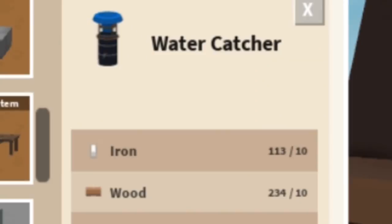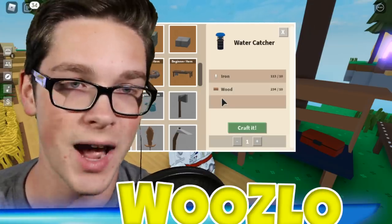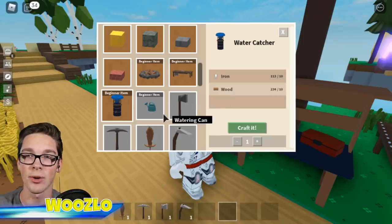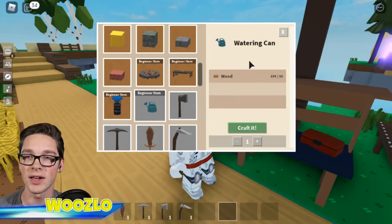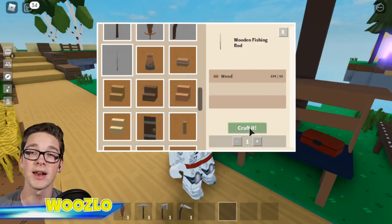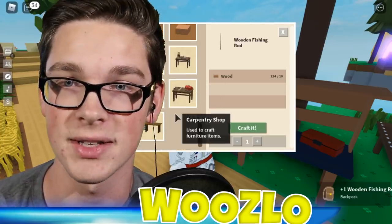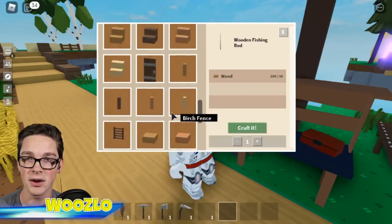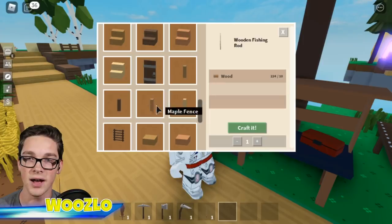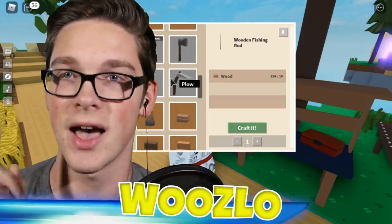We also got a water catcher — I don't know if it rains now, but why do we need to catch water? I think it does rain, so that's exciting. We got a watering can which just takes wood, pretty easy. We got a fishing rod which I'm going to go ahead and create right now because we're going to be going fishing. They also categorized the different crafting things — tools are different colors, which I actually liked.